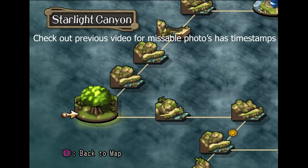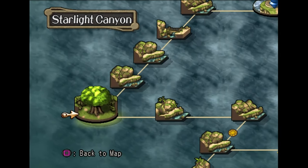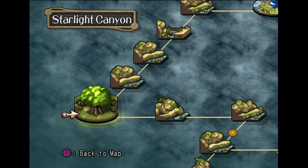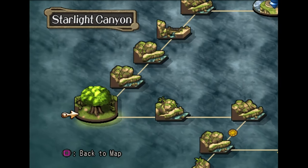Hey everyone, how's it going? It's me, Korzak. Welcome back to part 16 of the Platinum Walkthrough. In this episode, we're getting every single non-missable picture in Chapter 3, also known as Balance Valley, Starlight Canyon.